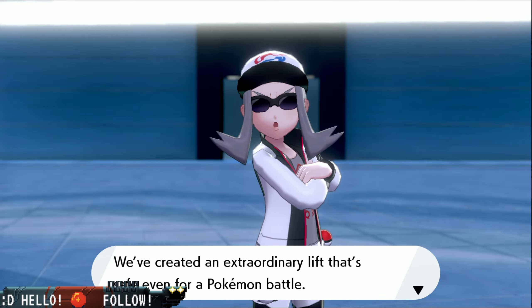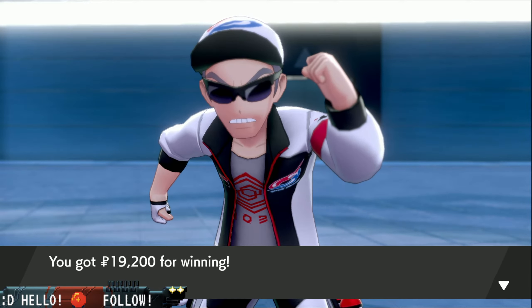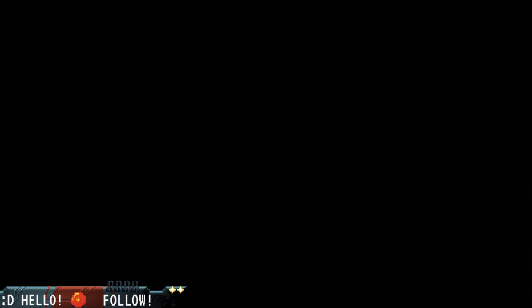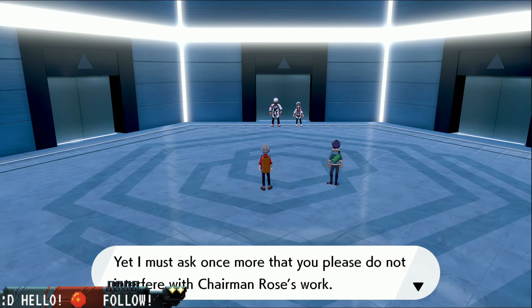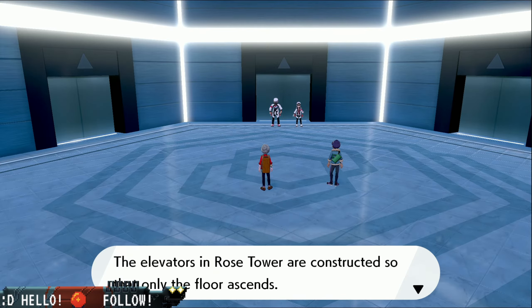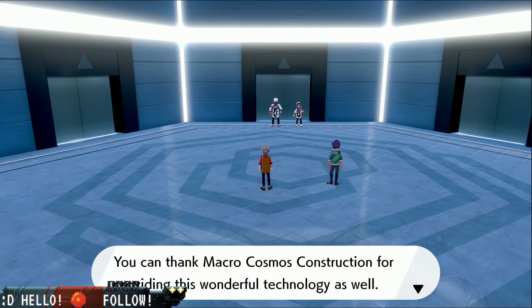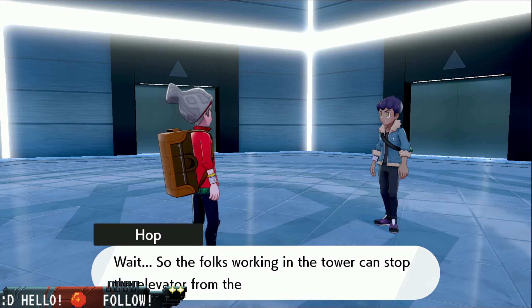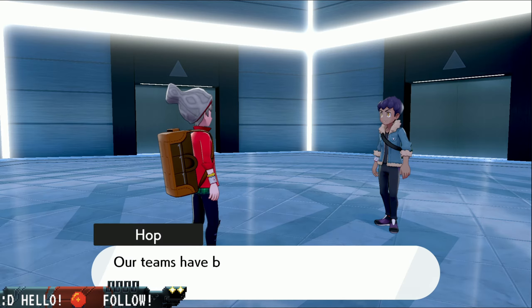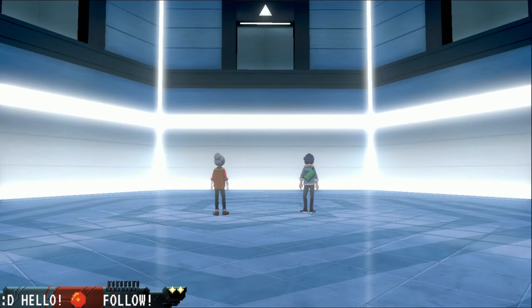We created an extraordinary lift that is safe even for a Pokemon battle. Nobody can beat Macro Cosmos Construction when it comes to our dedication to our work. I got 19,200 Poke Dollars for winning. The elevators in Rose Tower are constructed so that only the floor ascends, thus the presence of these walls constructed of light. Our teams have been working hard — let me heal them all up. Nice, so we didn't lose any items, that's good.